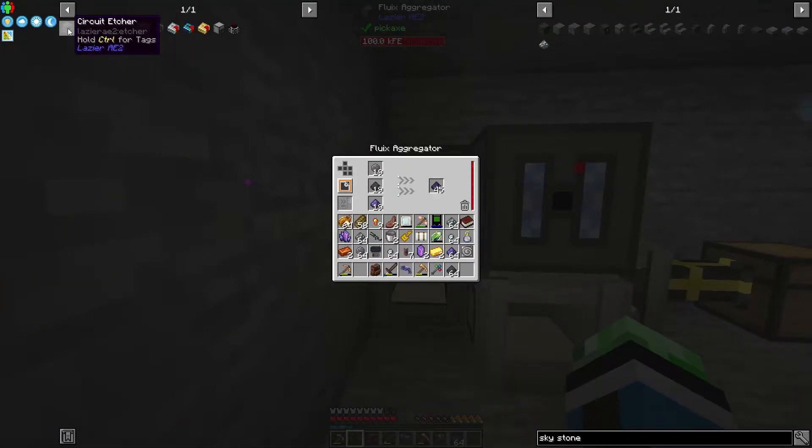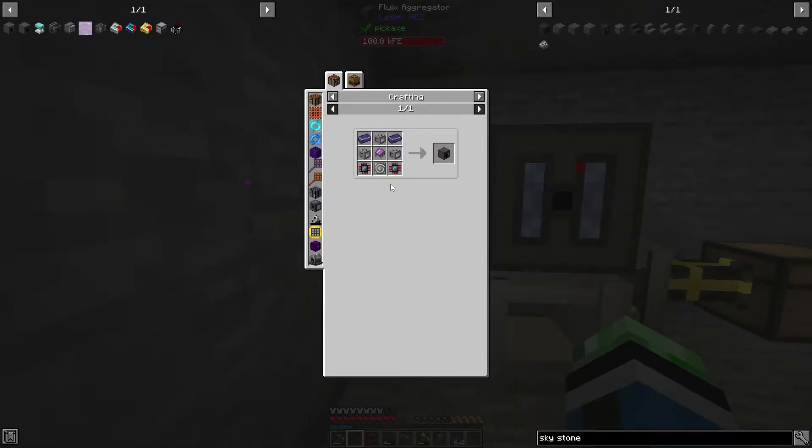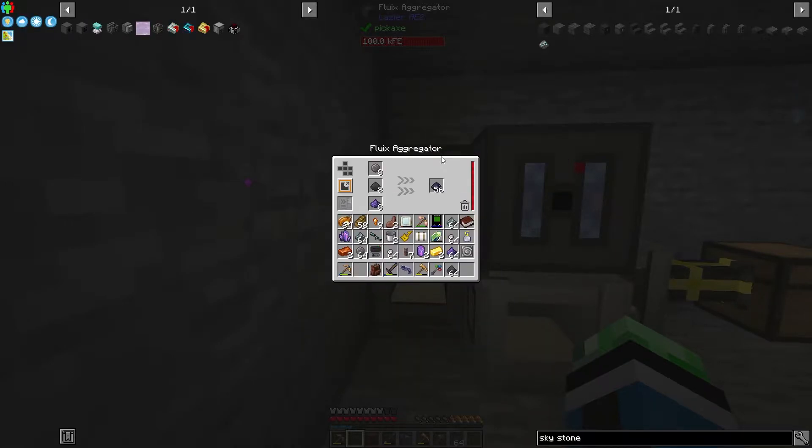I want to get the circuit etcher going because the circuit etcher is gonna be very very useful. You can use the circuit etcher in place of inscribers - you literally only need one circuit etcher unless you're making like a ton of circuits, like in a hardcore pack or something.